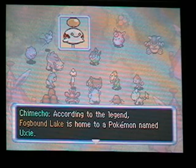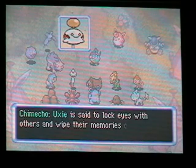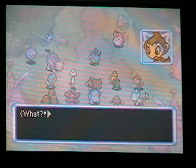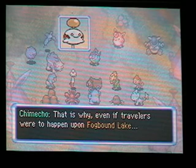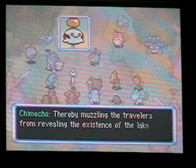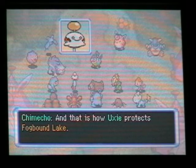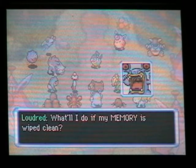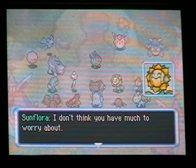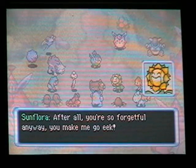According to the legend, Fogbound Lake is home to a Pokemon named Uxie. Uxie is said to be exceedingly rare and can lock eyes with others and wipe their memories clean. That is why, even if travelers were to happen upon Fogbound Lake, Uxie would wipe their memories clean, thereby preventing travelers from revealing the existence of the lake. 'Golly, that's a pretty hair-raising tale.' 'What'll I do if my memory is wiped clean?' 'Ah whatever, I don't think you have much to worry about. After all, you're so forgetful.'